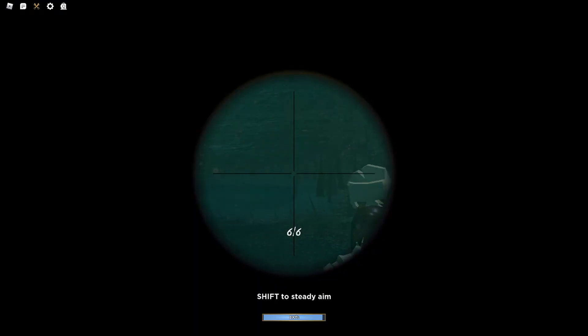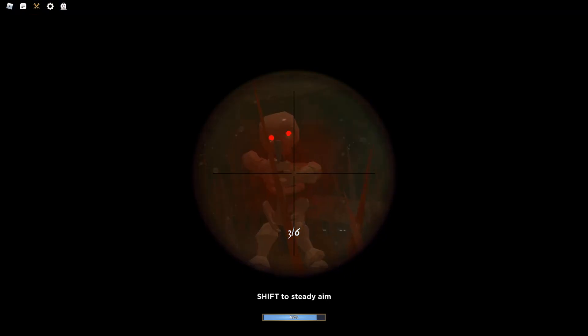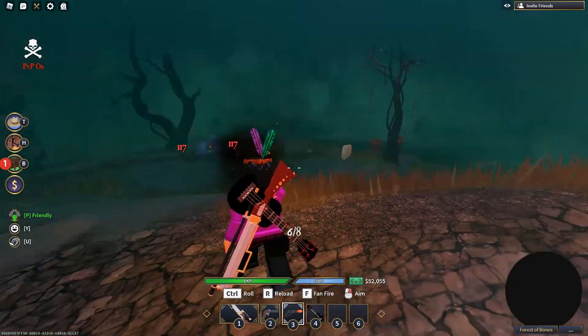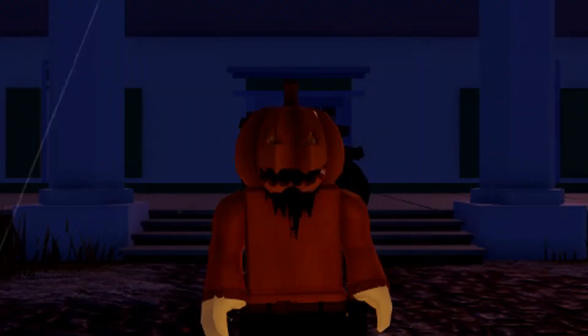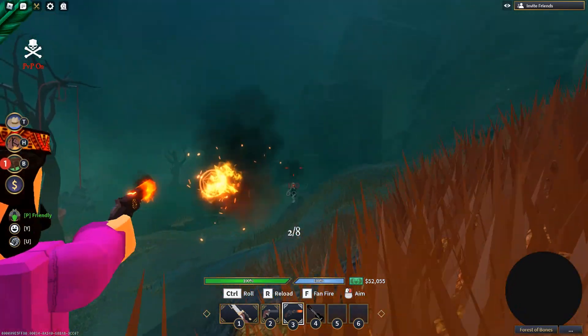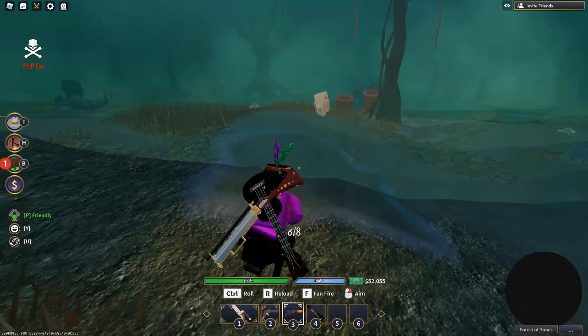Once inside the underworld there are only two mobs that spawn aside from the boss: the zombie bear and then just regular skeletons standing around. The skeletons have the ability to drop the skull lantern, which is really cool, and they also have the ability to drop the joyful pumpkin. This doesn't matter if you're in the dungeon or not — you can kill random skeletons and they'll give you the joyful pumpkin hat or the lantern. You don't have to be inside of the underworld to do that.